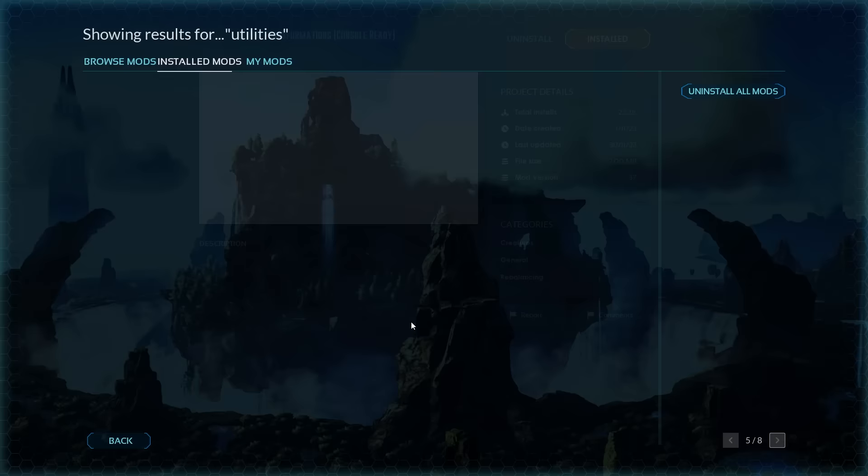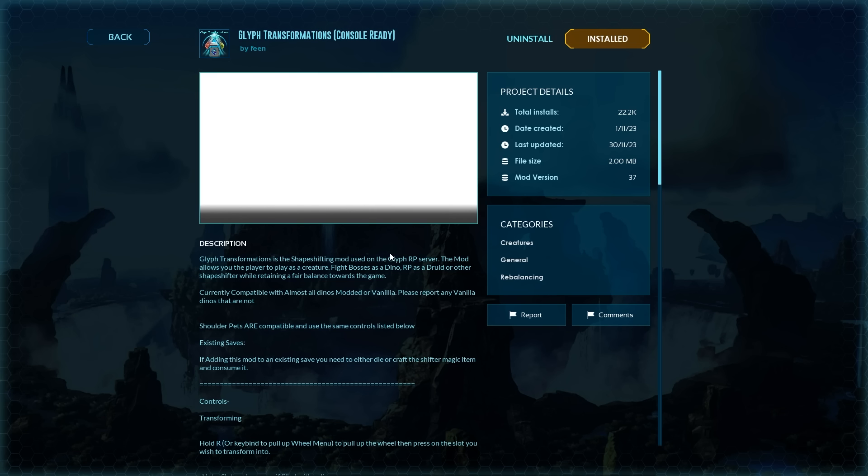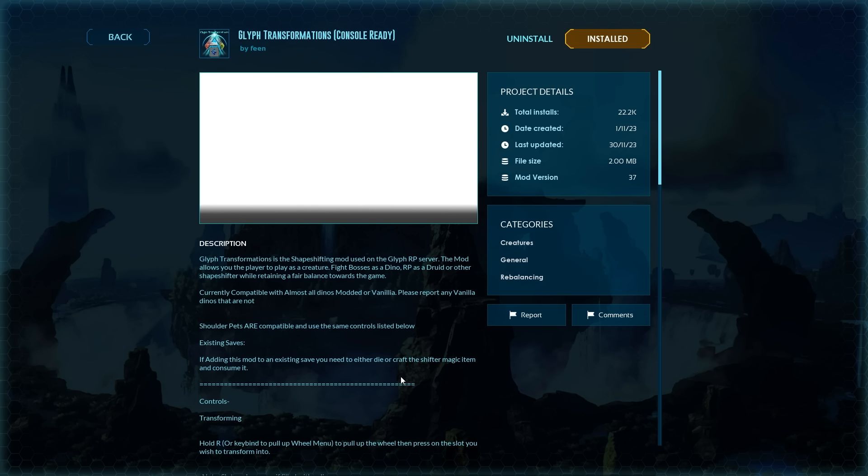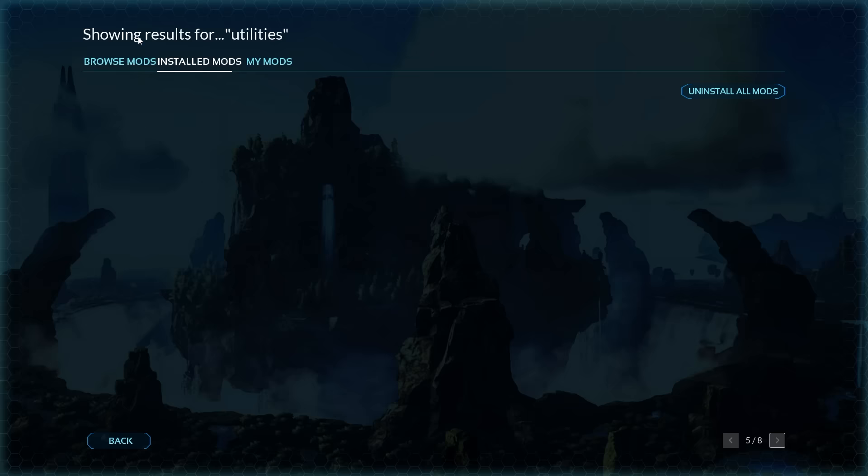Next on my list is Glyph Transformations. This mod allows you to become a shapeshifter inside ARK where you can get enough levels in a single creature and actually become that dinosaur. You need to get a thousand levels, and then you can turn into a dino and turn back into your regular character by hitting E. It's still a newer mod so it can be a little less user-friendly and sometimes doesn't work perfectly, but if you've ever wanted to play as a dino, this is how you do it.